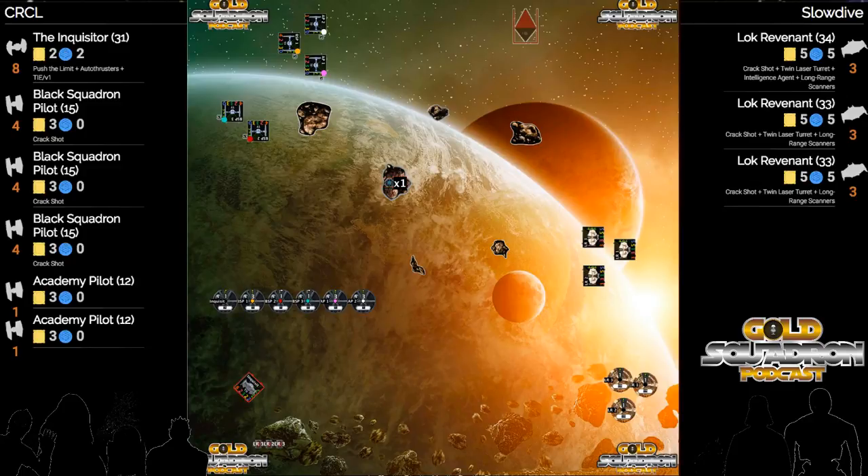The Black Squadrons take a right turn behind that Asteroid - smart. He split up his swarm here, but he definitely has plenty of space to come through that gap in the rocks.